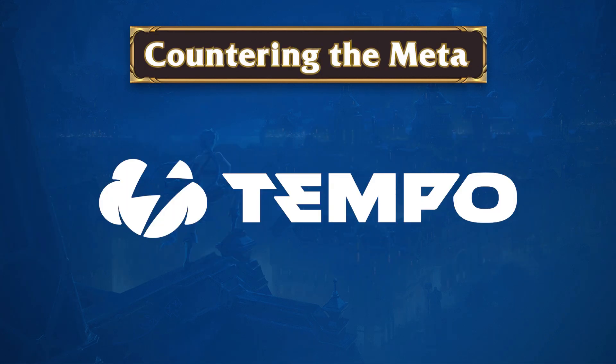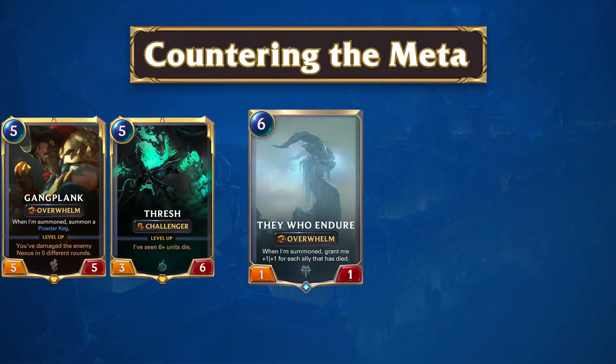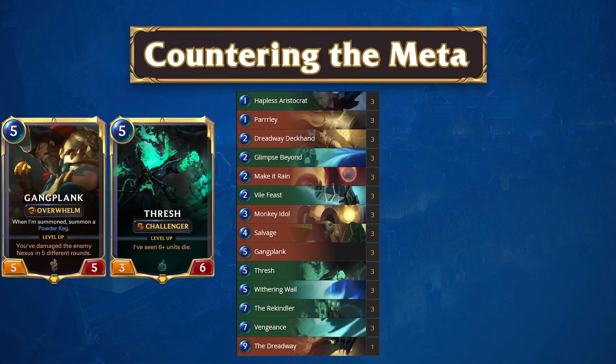As always with the meta snapshots, we wanted to give you a solid deck that you can take to ladder to gain an edge against the top decks. It can be hard to gain a significant edge against the powerhouses that are the Tier S decks, but we believe we have a solid suggestion for you. While it might be a bit early, we believe that Gangplank Thresh might be the hot deck to counter Elusive Burn. While it might struggle against Endure, it'll be nearly impossible to gain an edge against both of these decks, and we suggest targeting Elusive Burn as it's much simpler to pull off consistently. This archetype has the ability to remove the Elusive threats, outheal their burn, and on top of that even put them on a counter clock, giving them a reasonable win condition aside from simply stalling out their opponent. We expect this archetype to rise in the tier list following the balance patch, as it's currently not on Riot's watchlist, but only time will tell where the future metas will lead us.